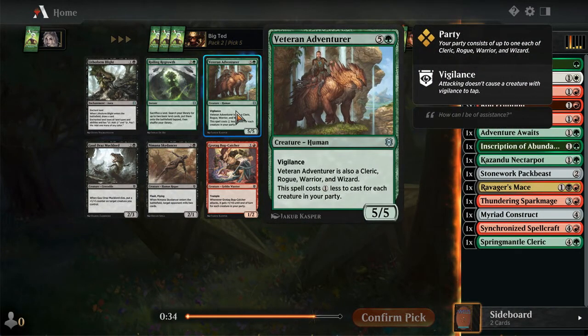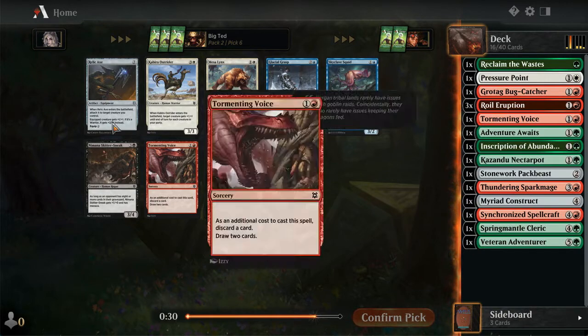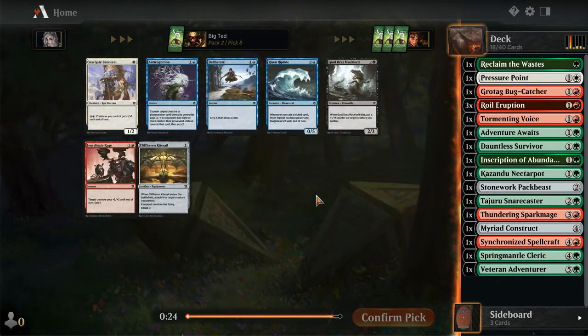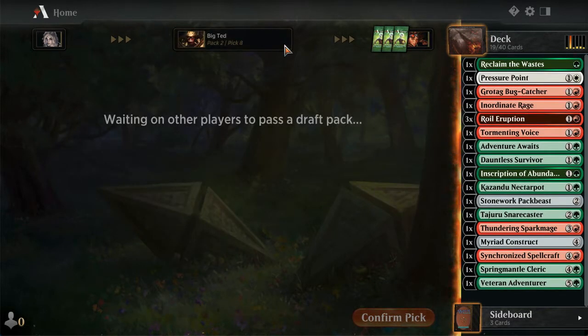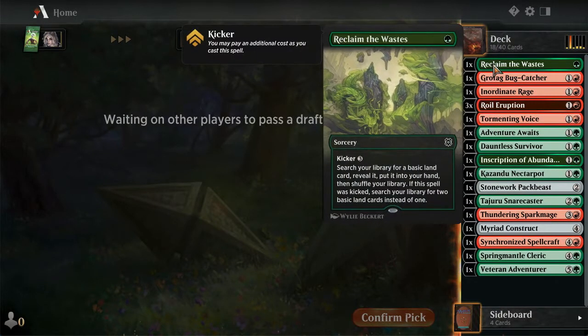Grotag, fine. Veteran Adventurer - you can go Green-Red Party. I'm not high on the Regrove, I don't want to ramp one. Plus one, plus one, equip two. Snare Caster, Expedition Champion, Dauntless Survivor - it's a 2/2 at its worst. Inordinate Rage seems like a solid pick. I think our game plan... we can definitely splash with the Reclaim. We're going to pick Song of Treachery. We're definitely open in green and red.